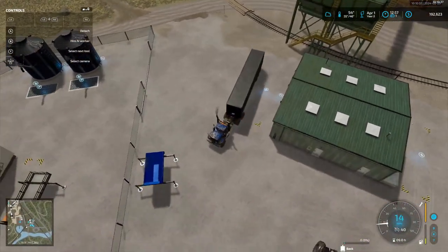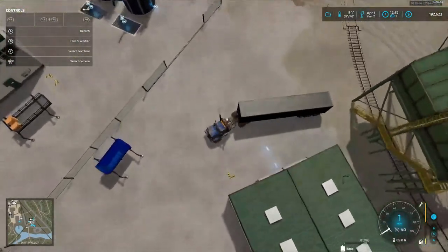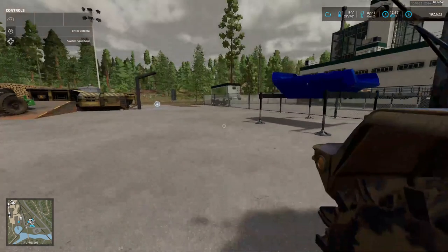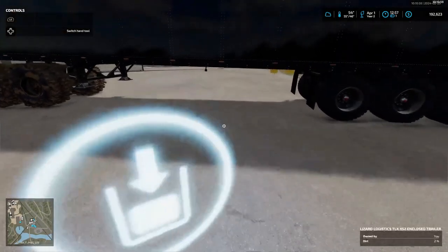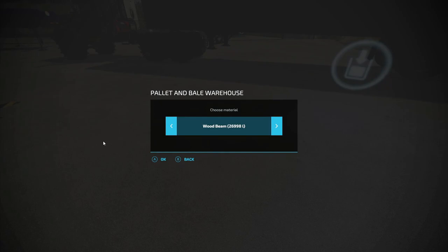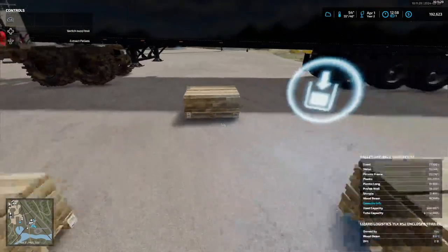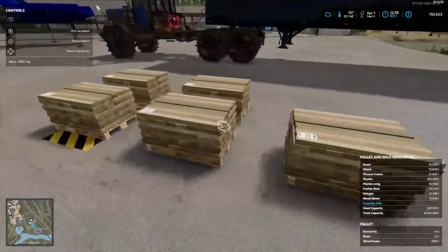We need some beams folks, we've got to put some beams on here. Get out of the trigger a little bit - I think I got a pretty wide trigger. I can go ahead and open the back door. Here we go - wood beams, yes. How many did we have in there? Twenty-seven thousand. We don't need that many, let's go with ten thousand.